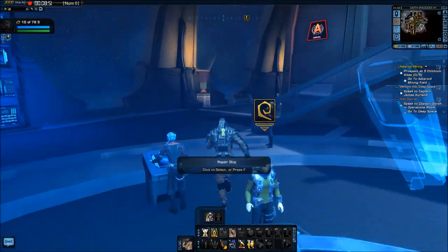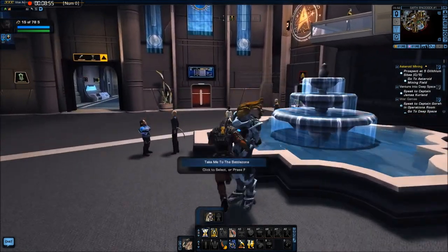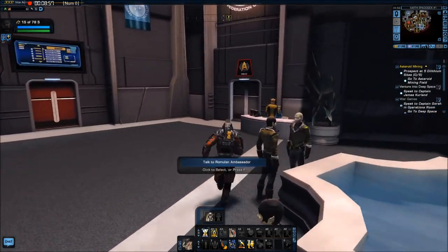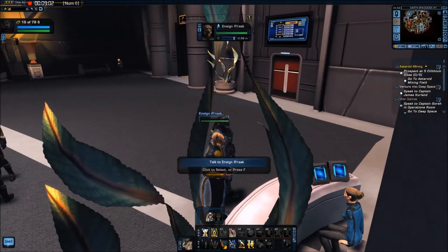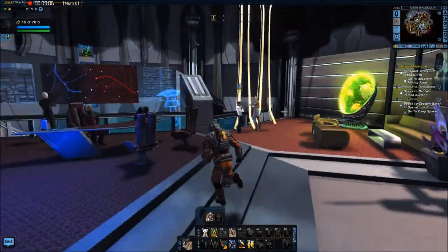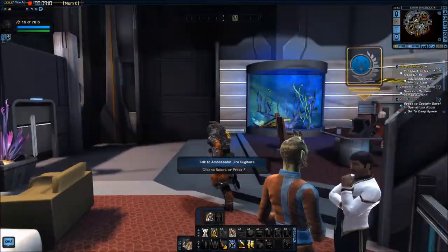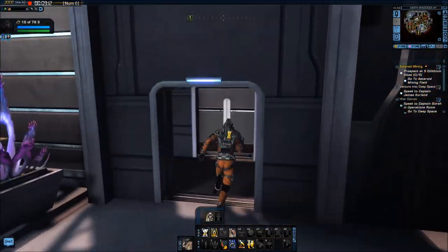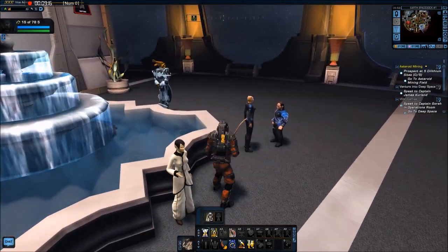Let's check Admiral Quinn's office because he might be in there. Don't know who that guy is. Nope. Romulan — nope. So let's just go back to the Adventure Zone.